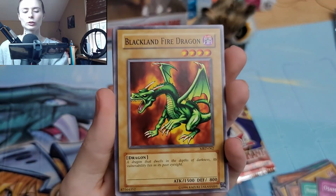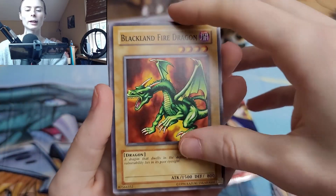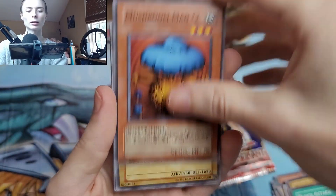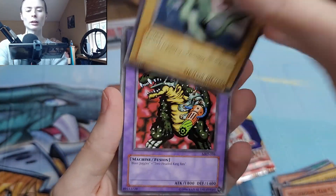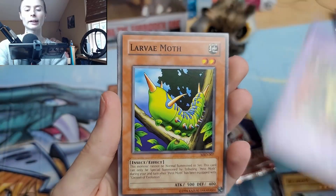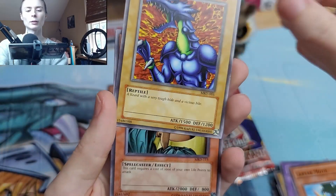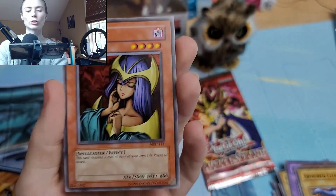We got Blackland Fire Dragon, Block Attack, Mushroom Man, Occubeam, Cybersource, Larva Moth, Armored Lizard, and Dark Elf.